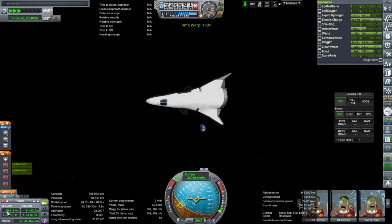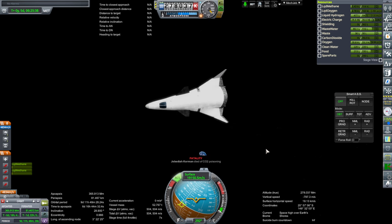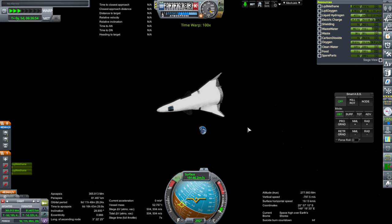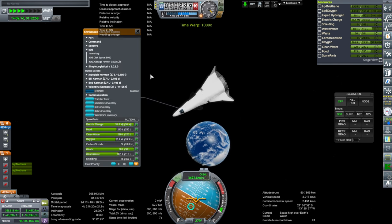Let's see what 81 kilometers does for us — or to us. Oh, Jeb died of CO2 poisoning! I forgot the CO2 scrubber situation because I just made the Shinkansen and didn't make it Kerbalism-compatible. We're not going to get a good read on the radiation after all because they all died. Oh well. We'll see what happens — surface velocity looks a bit weird. It should automatically have a scrubber, but it has to be configured with one for Kerbalism.